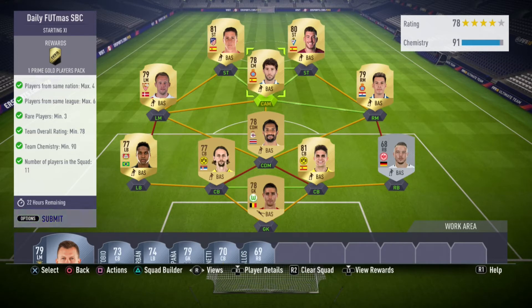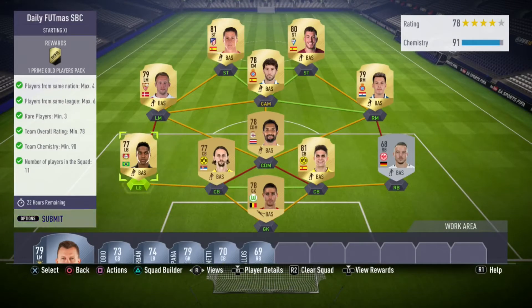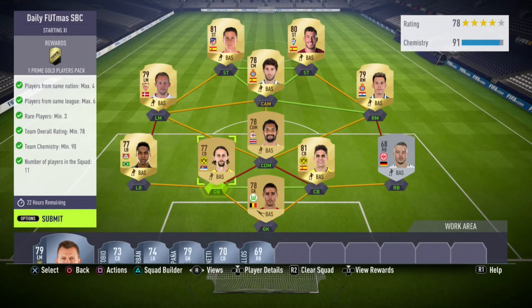Do the top bit of the field like I have here — you can use four players from the same nationality and just try to get two that are kind of out-there nationalities. This guy's from Costa Rica. Then just build a back line from another team with one strong link and they'll get you the chemistry.